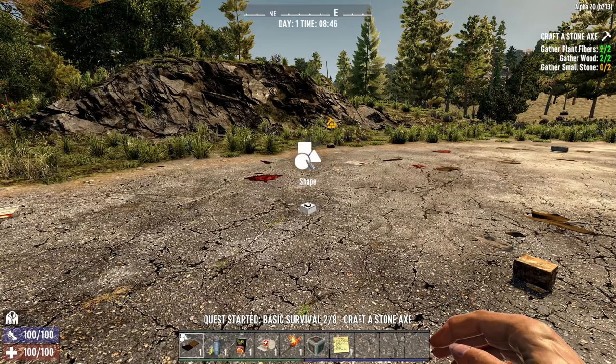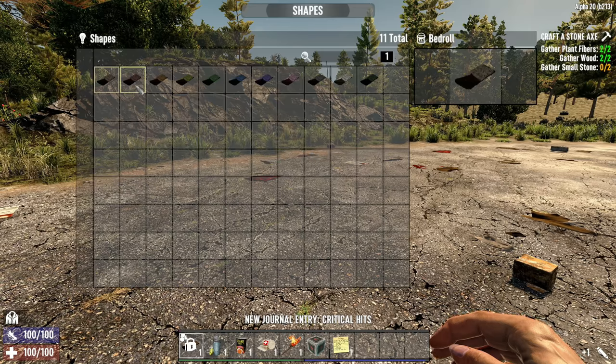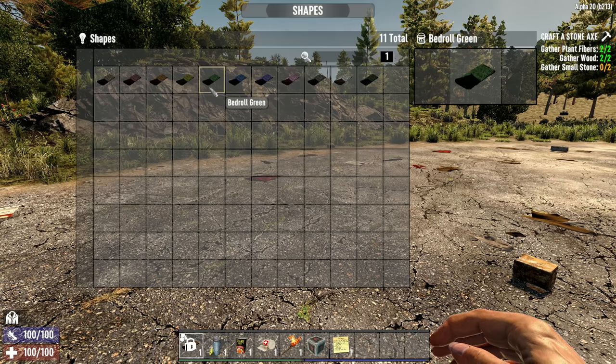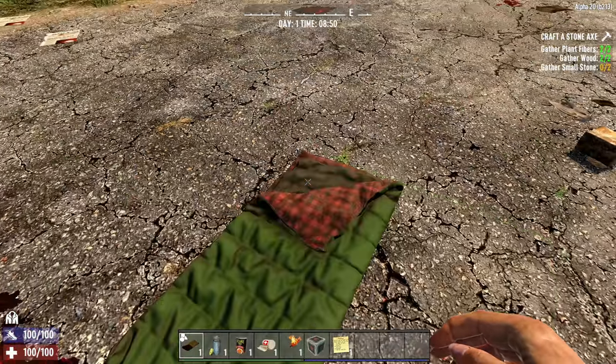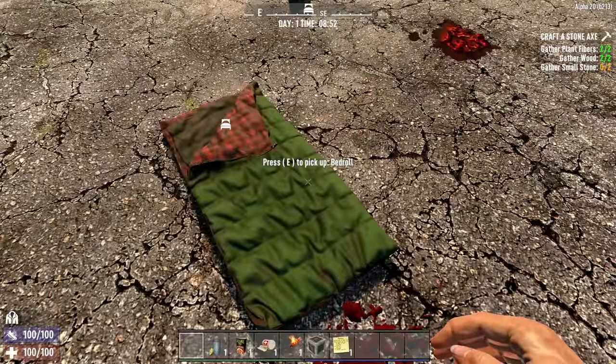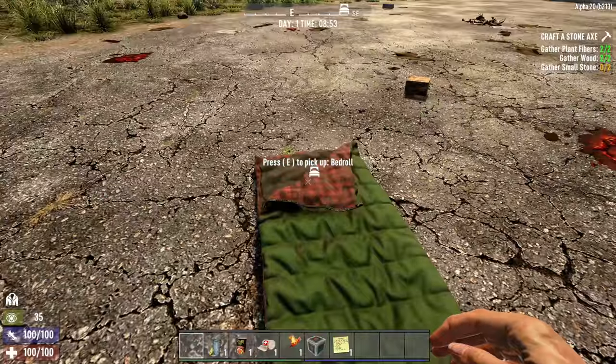You don't even need dye to do this - you can just make your bedroll whatever color you want right off the bat. That's awesome! Now I have myself the green bedroll. I like green - green and blue are my favorites. Damn, even look at that texture too. Nice changes - it's finally starting to feel like a current generation game.